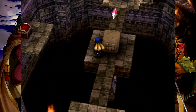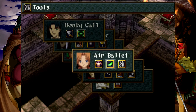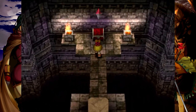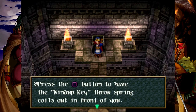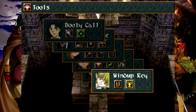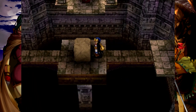Now the fun begins. Ebony Shade — that is actually armor for Maribel, but we already have her best armor found in the Thunderline Cage. Wind-up Key — a tool used by Maribel. Press the square button to have the wind-up key's spring coil out in front of you. If you affix the wind-up key to certain blocks, you'll see a variety of results. That just rotates the platforms, but there's more fun to be had later on.